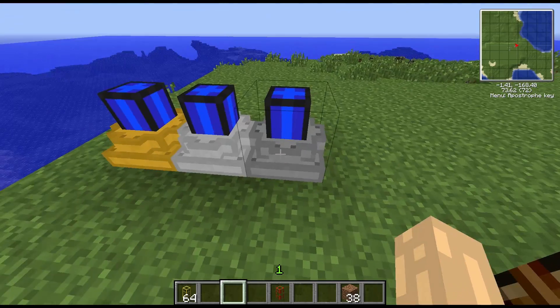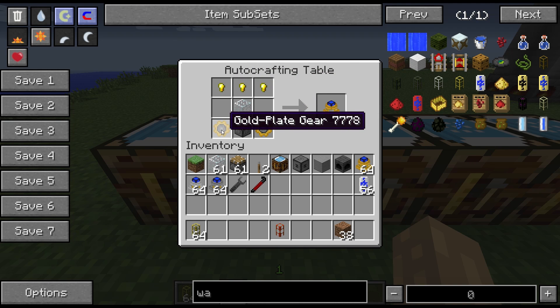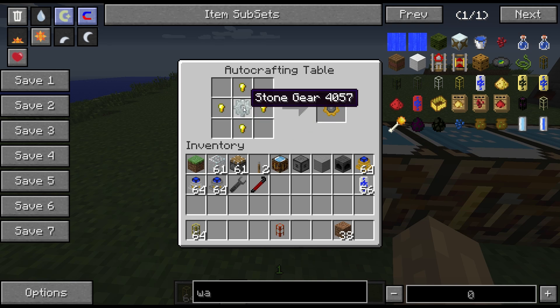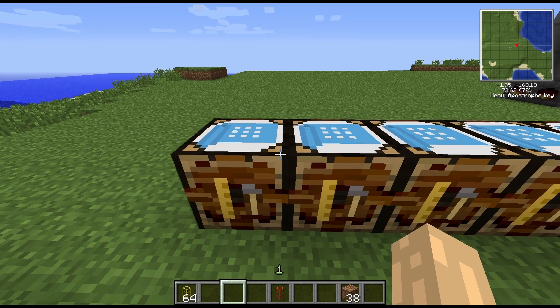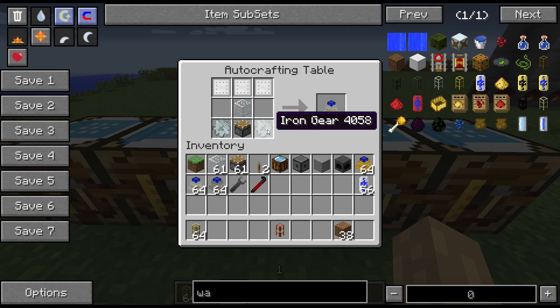Now the recipes: for the hobbyist engine we have three gold nuggets, glass, a piston, and gold plated gears. Your gold plated gears are a stone gear with four nuggets around it, so it's a bit different to the gold gears from Buildcraft — they look different for starters — but the recipe is quite a bit cheaper.